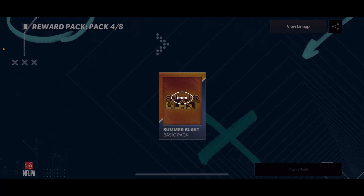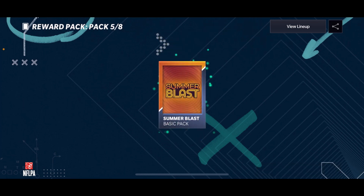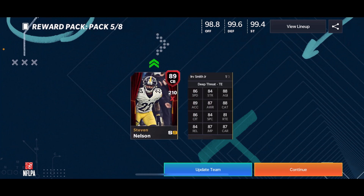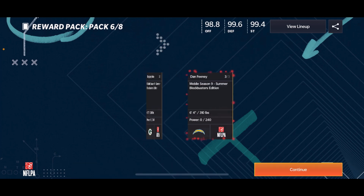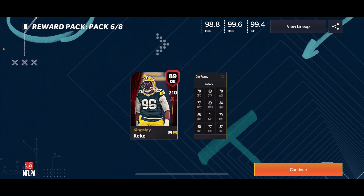Moving on to pack four. All right, here we go — we get our Smith Jr. Moving on, there we go, there's a prime example: we get a double 89. As you can see, not fake — double 89, it's not too bad at all. These players are going for around 450k right now. And another double 89 — I'm telling you, this set is absolutely broken. I just made about 800k there.